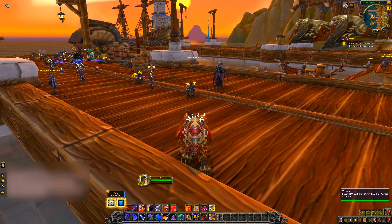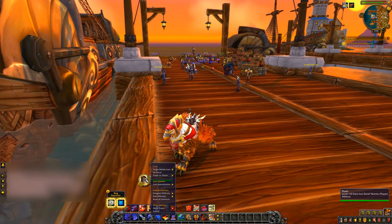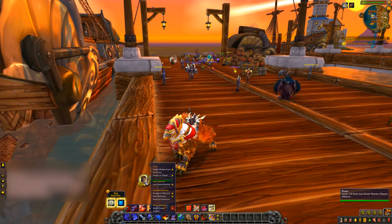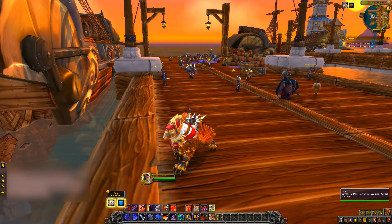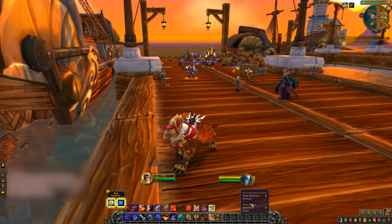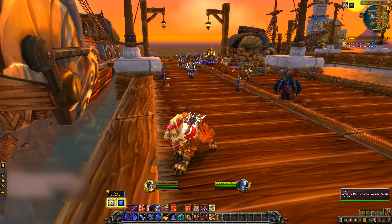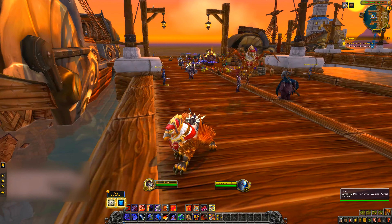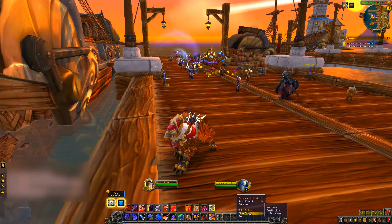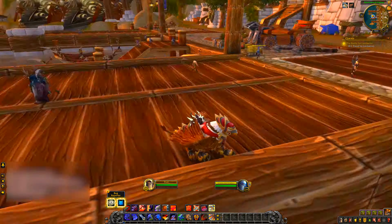I've edited my interface slightly — I've moved the target frame and the player frames. To do that, you left click and then go to Move Frame, then right click on Unlock. To lock it again when you finish, the same thing: left click, Move Frame, Lock Frame. You can do it on target frames, on player frames and so and so forth. Put them where you want them and then lock them again — which is what I've done with both the target frame and the player frame.